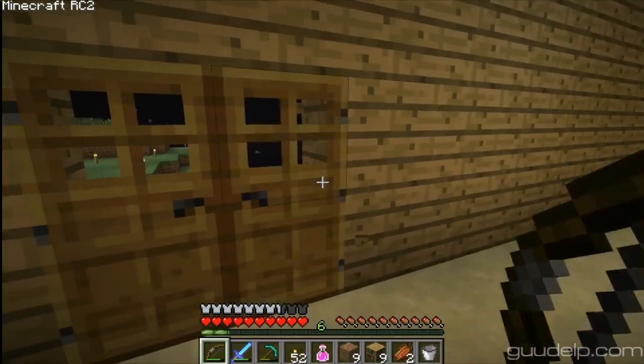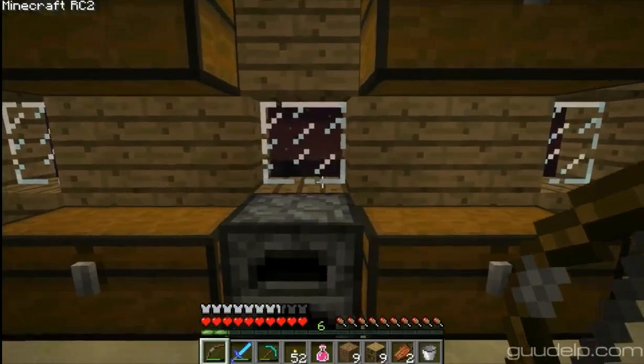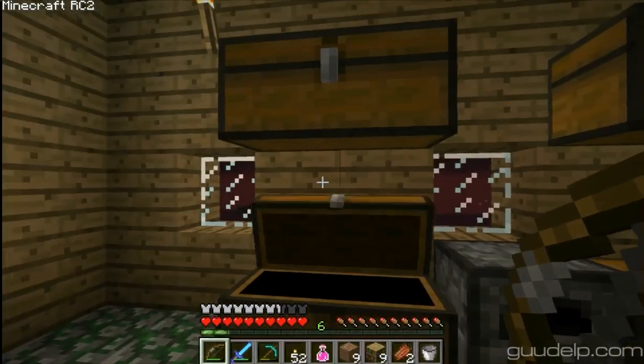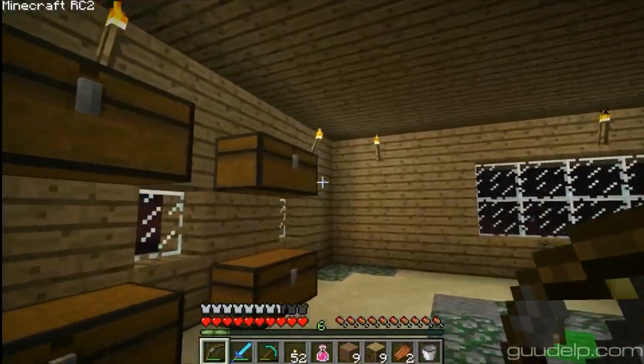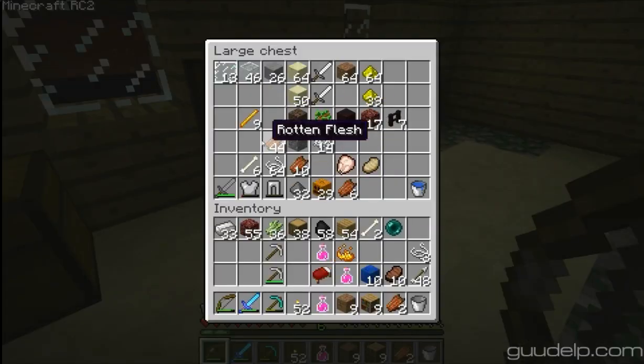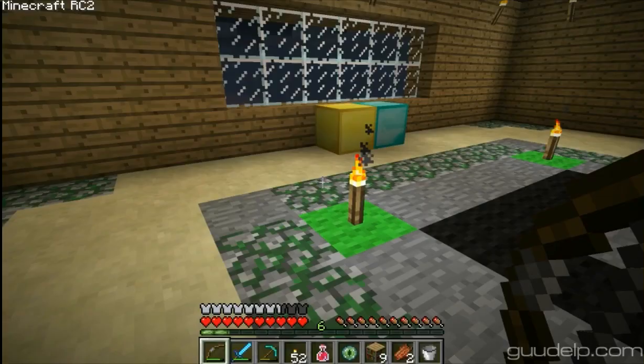I've got our ender eye too. Let's see what something looks like - it's about to come up here. Let's go ahead and take a couple blaze rods with us as well. Alright, we got the eye of ender now.